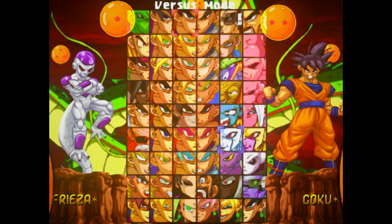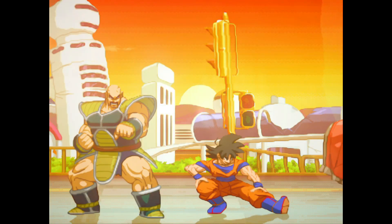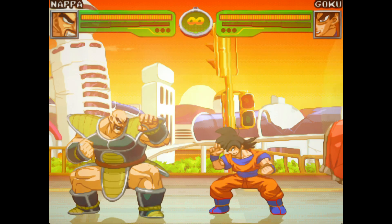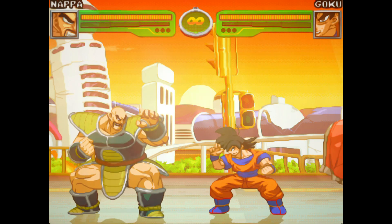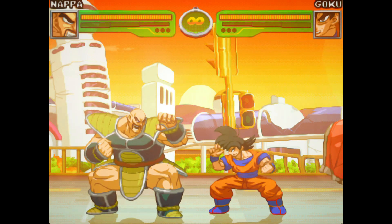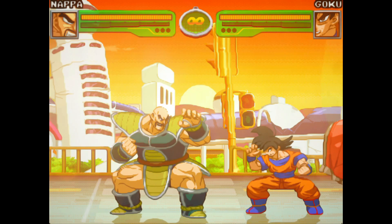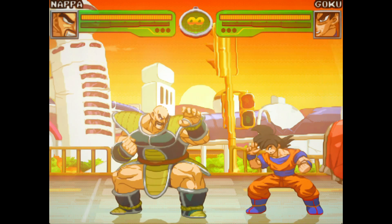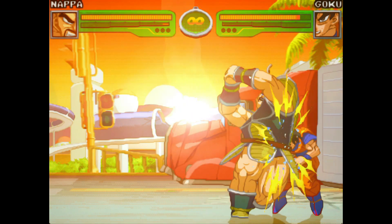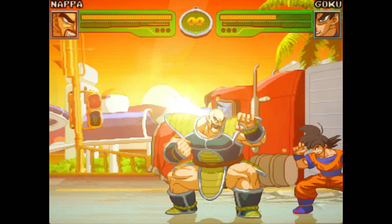Here's another example — Nappa. I tweaked Nappa too. As you can see, he's got the same modifications. I completely reworked his palette so that it's more consistent with the cell shading of HyperDBZ. I also modified him scale-wise to make him a lot wider and shorter so he mixes with the other sprite art. I also overhauled his move list — his commands and his constants — to make him more viable as a character. As you can see, he has more combo potential now. HyperDBZ Nappa — it's just crazy.